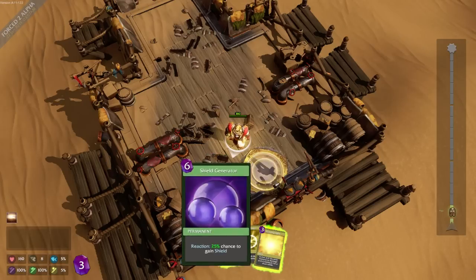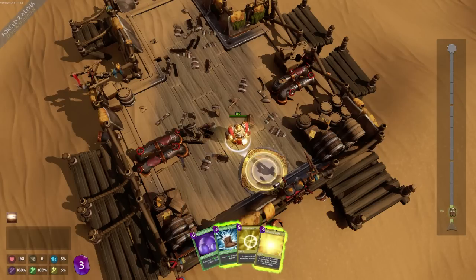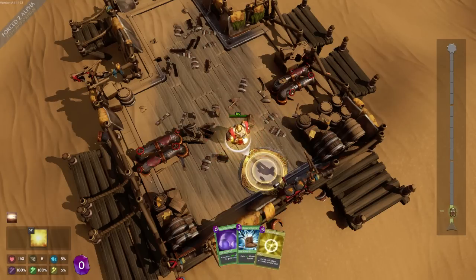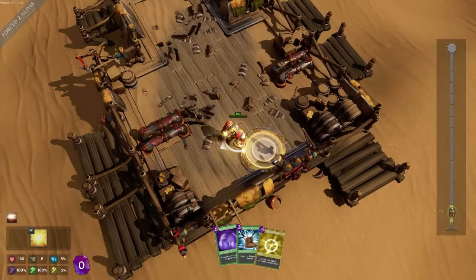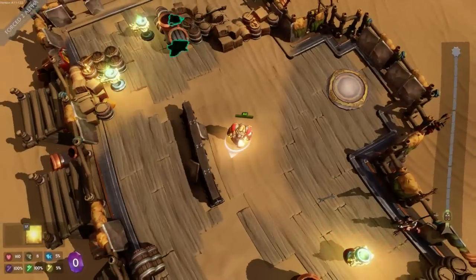It does look like I have these cards. These might be like permanent boosts. So, how do I use this? Not enough mana. I just used a thing apparently. Spacebar uses something. Am I going places? I think I'm going places.